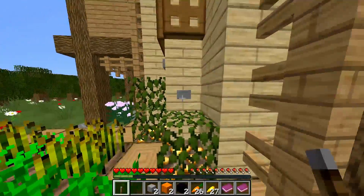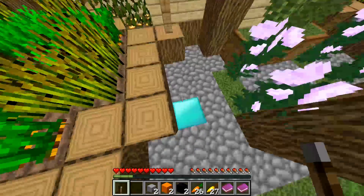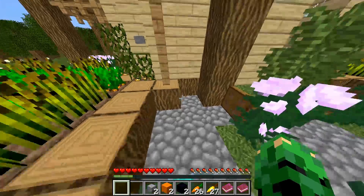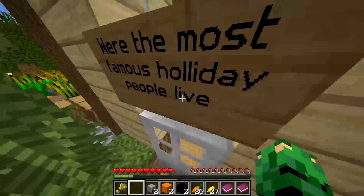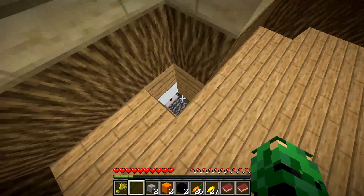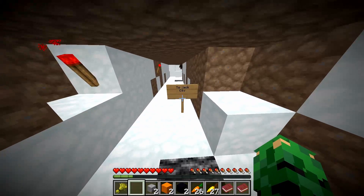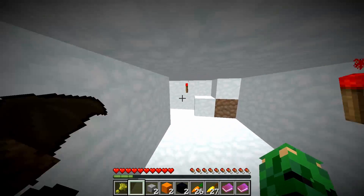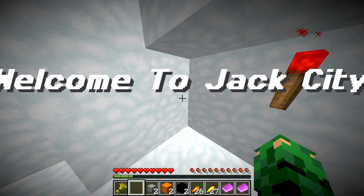Oh yeah, there's a button. Do these buttons do anything? Why is there a diamond block here? I did something. Oh, I got wheat — cool! Back down here, to Jack City! It's not weird at all that there are bats everywhere. Welcome to Jack City!